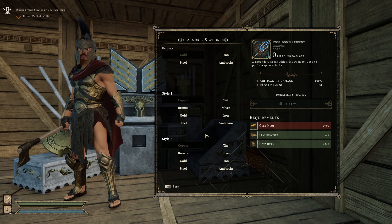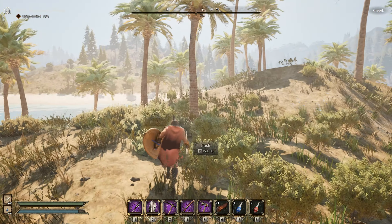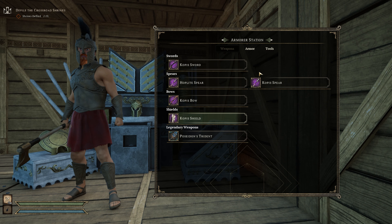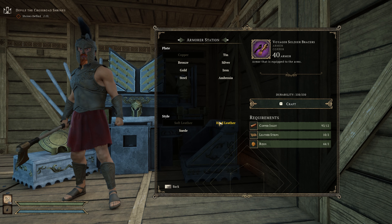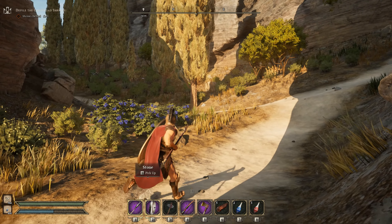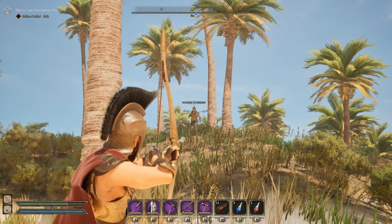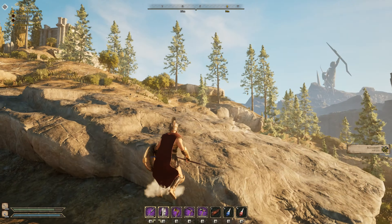The hoplite spear and shield seem to be just a visual difference — the stats appear to be exactly the same as the ones you can normally craft, but with a different visual appearance. The Poseidon trident, however, is a very unique and powerful item. I haven't been able to craft it yet, but it does frost damage, so as you complete the shrines to these gods you should be able to get new items to craft. Overall, the crafting system is pretty streamlined — there's just one main crafting bench you use to craft everything from basic copper tools all the way up to ambrosia quality tools, which are by far the most powerful and extremely expensive.